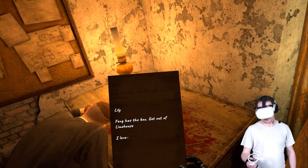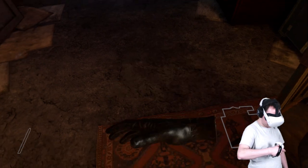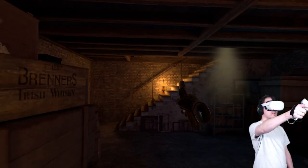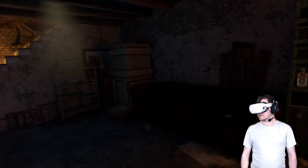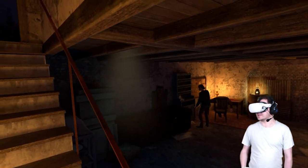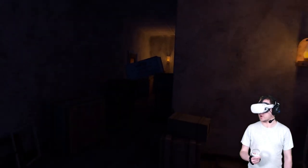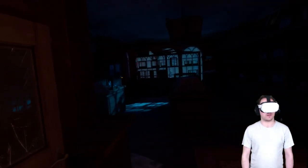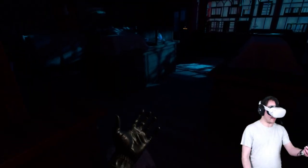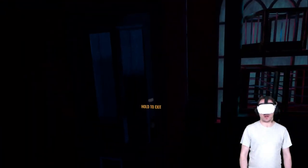Lily, Fang has the box — get out of Limehouse. Alright, we've got the key. Someone upstairs. Cause of your stupid antics, half the Tong are looking for us. This is shaping up to be more of a story-driven game. Linear, yes, but atmospheric and focusing on that story. So if you want to be involved in like an episode or a season of Peaky Blinders, I think you might thoroughly enjoy this. There are some things that need to be addressed and improved on, but other than that this is starting to turn out to be quite a fun, enjoyable game.